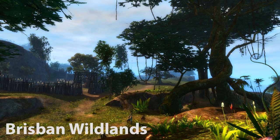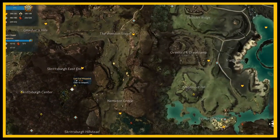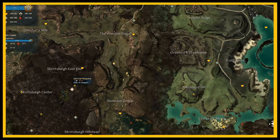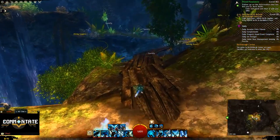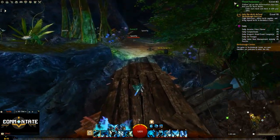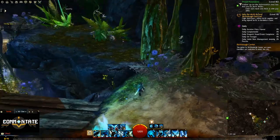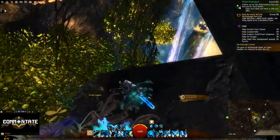Now we need to head off to Brisbane Wildlands, and this one's going to be at East End Waypoint. Follow the wooden bridge until it ends. Left of the bridge you'll see a stone ledge. Hop up on the ledge and follow it until it dead ends to find your diving goggles.